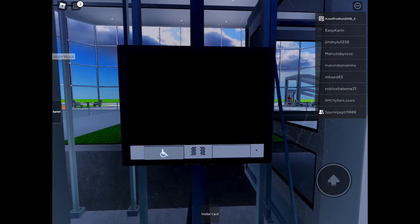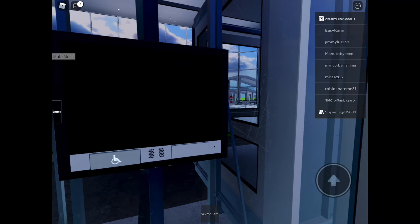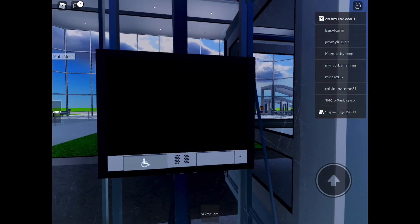To use the elevator, on-screen prompts will show on the center of the screen. Only L and 18 are accessible.